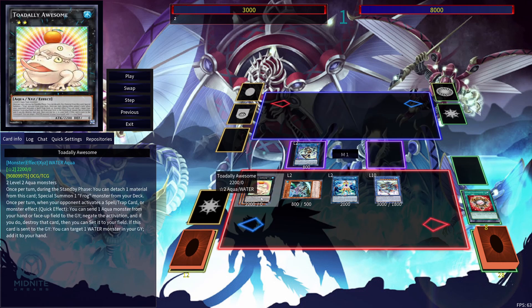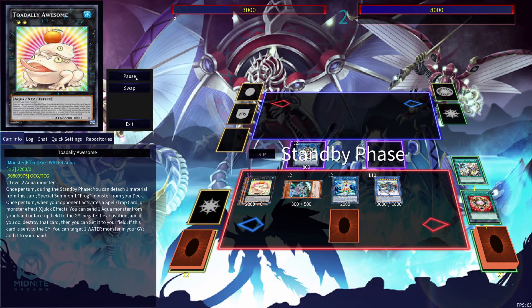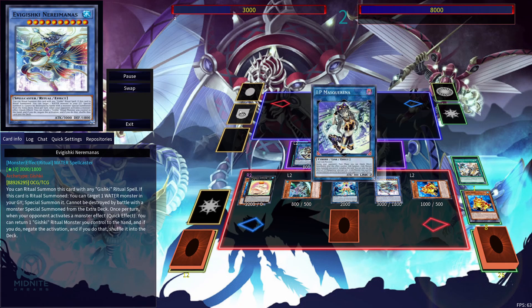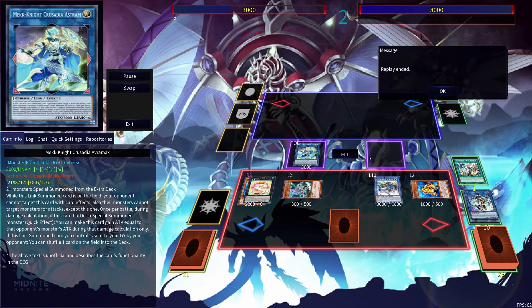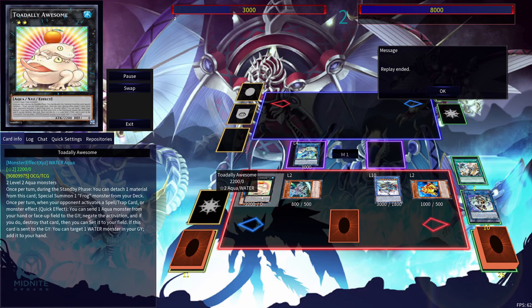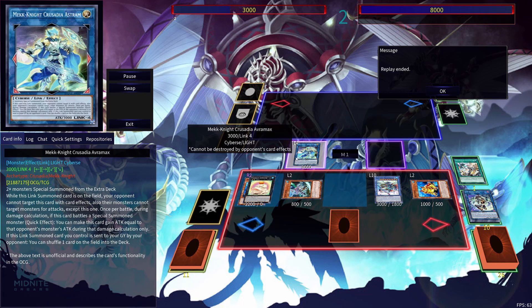That gives me the ability to go into Toadally Awesome. During the end phase I can go and get myself an Aquamir Illusion. Then during the standby phase, if I want, I can use Toadally Awesome's effect to get another monster out. Then use IP Masquerina to go into Crusadia Avermax. To break it down: we have Nerminus as a Monster Negate, then we can use Aquamir Illusion once it's sent back to hand to abuse it again — so that's two Monster Negates. Toadally Awesome is an Omni Negate, so that's three forms of disruption. And IP Masquerina would give us the ability to either get Crusadia Avermax or Nightmare Unicorn — so four forms of disruption.